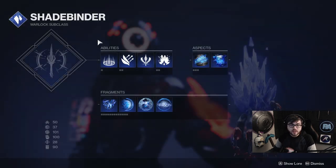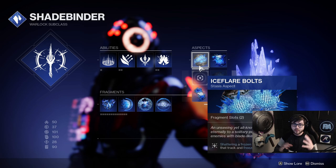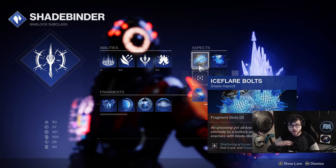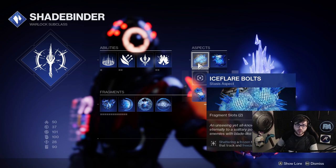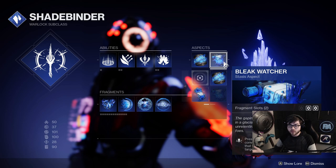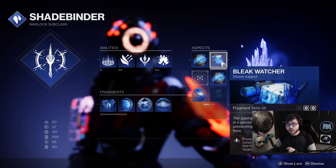Getting into the subclass, we're obviously playing Shadebinder. I run Ice Flare Bolts — whenever you freeze an enemy and shatter them, it spawns another little freeze tracker that goes and freezes another enemy. If you want to run Frost Pulse, Glacial Harvest, or something else you can, but I still prefer Ice Flare Bolts for ease of use. We also have Bleak Watcher, which spawns your turrets to slow and freeze enemies.